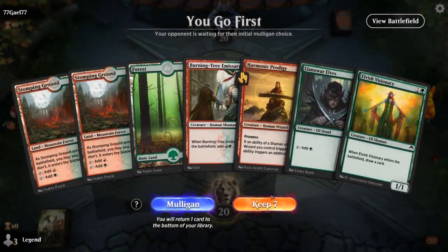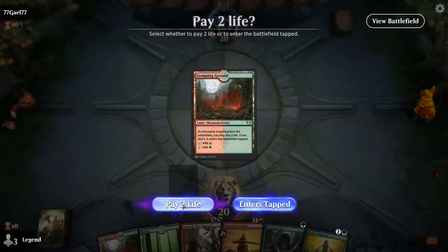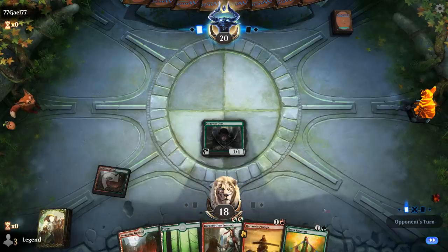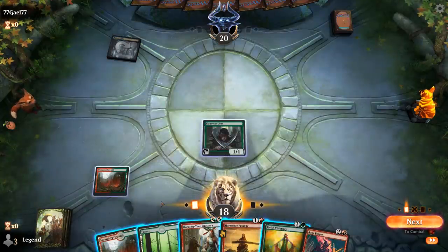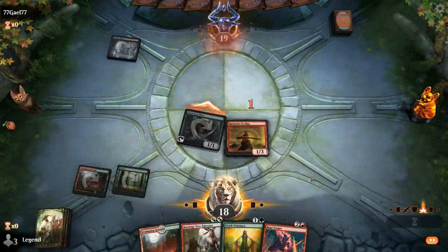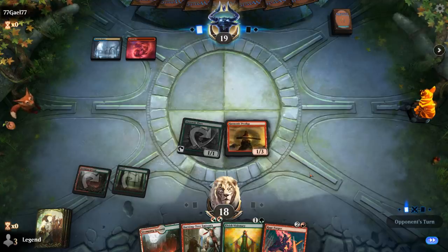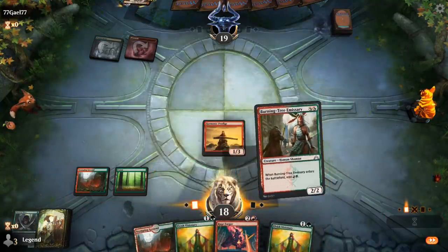We're on the play with a great-looking hand. Turn 1 Elf. Turn 2 probably lead with Harmonic Prodigy — it's an interesting decision. We can play Prodigy first to make extra mana with Emissary if we have expensive cards in hand, or just go turn 2 Emissary into Prodigy to develop our board. Against blue-black I'm okay taking a bit of damage off my lands to get in for 1. If Prodigy survives we get to go off next turn, making 4 mana with Burning Tree Emissary — 6 mana total — which lets us play Visionary and Rageforger.